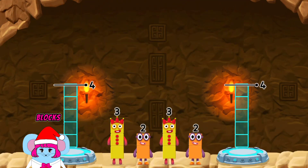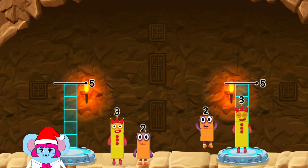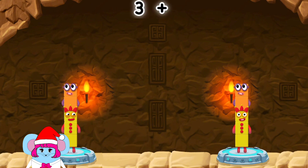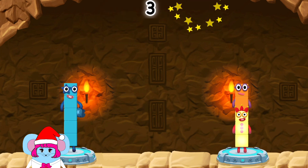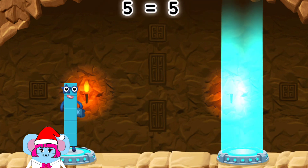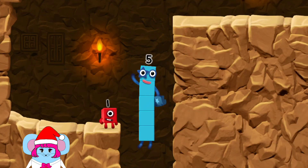Share the number blocks evenly to make two groups of five. Three, two, three, two. Correct! Three plus two equals five. Three plus two equals five. Five equals five. Yes, you got it!